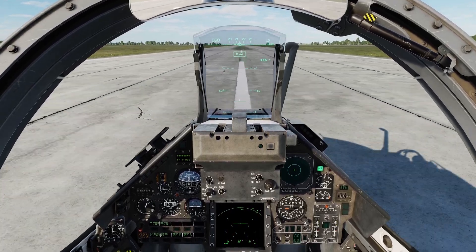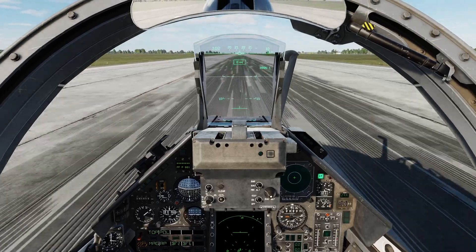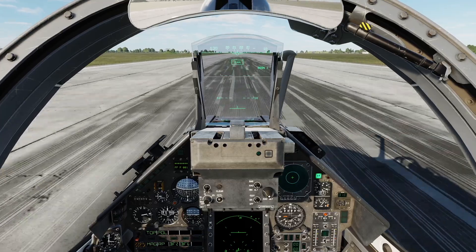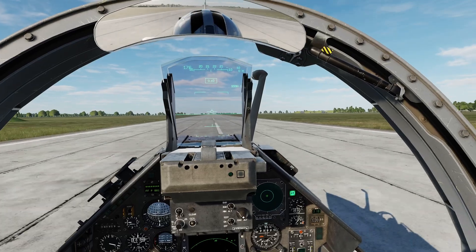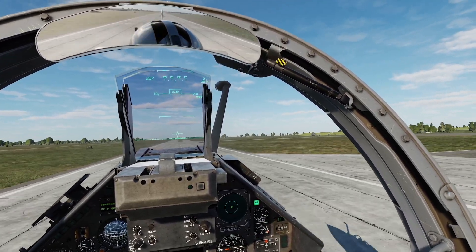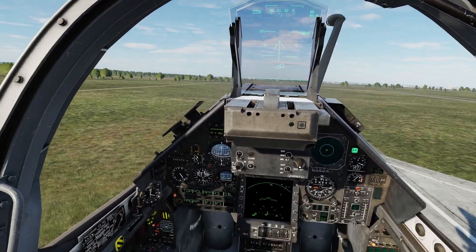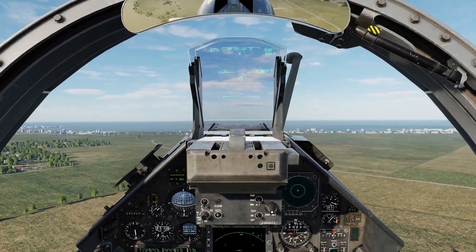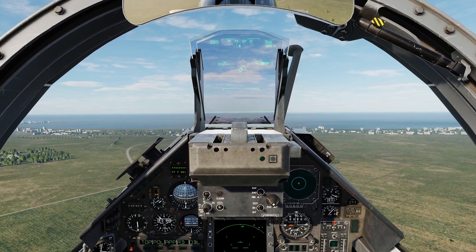Use your rudder to steer yourself down the runway. At 150 knots, rotate and hold her there, raise your gear. Once you've got a good rate of climb you can move back to mil power out of afterburner and climb to your desired altitude.